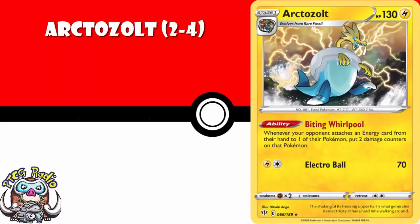Arctozolt is the other fossil I think we need two to four copies of. It's got that awesome ability whereby when your opponent attaches an energy from their hand to one of their Pokemon, you place two damage counters on it. Yes, it stacks, and yes, it works on the bench. You could end up popping this in a bunch of decks.